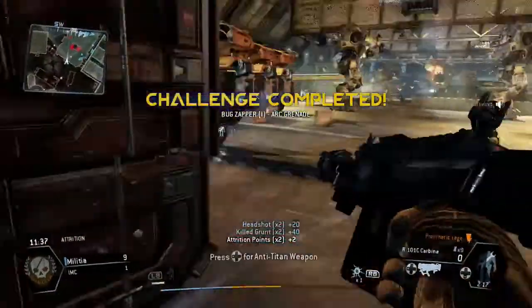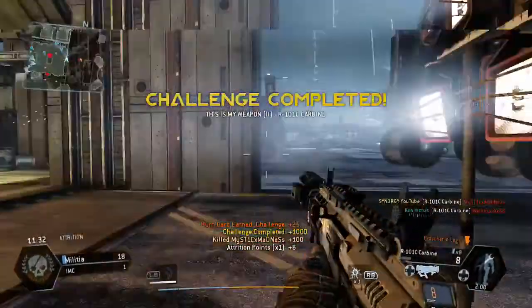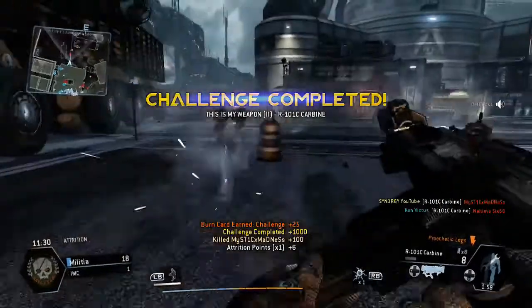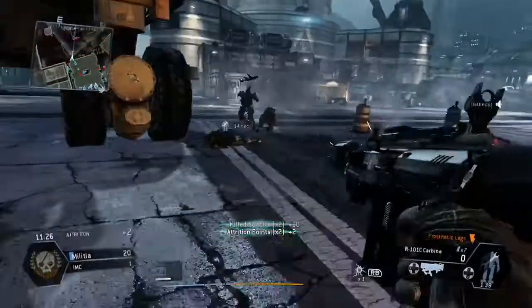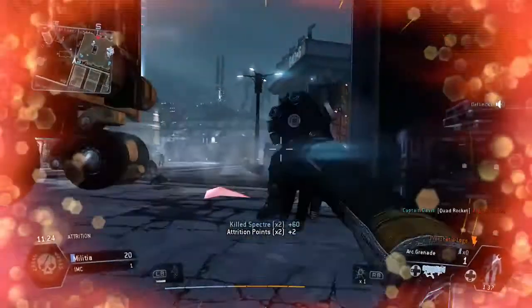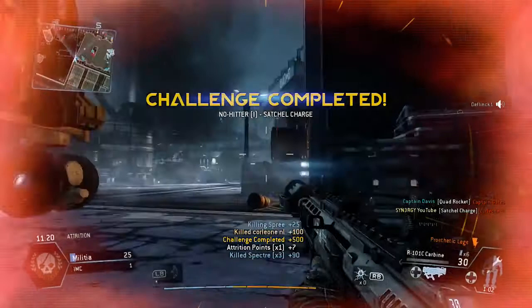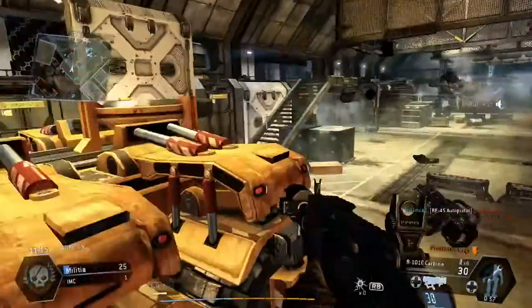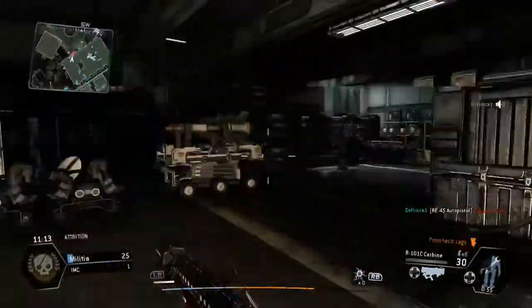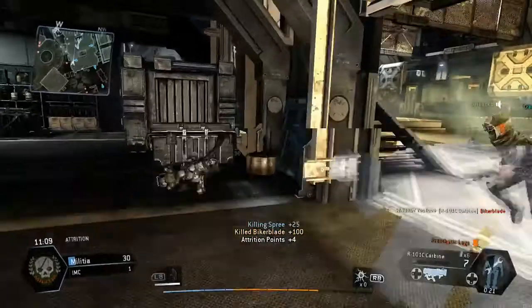I actually run into a pack of grunts which is very good for me. All we're doing is picking up the kills and you can see we pick up that human kill there. We're just going to take these Spectres out because we don't want those Spectres aiming at our Titans. Chucking in an Arc Grenade which picks up yet another human kill.